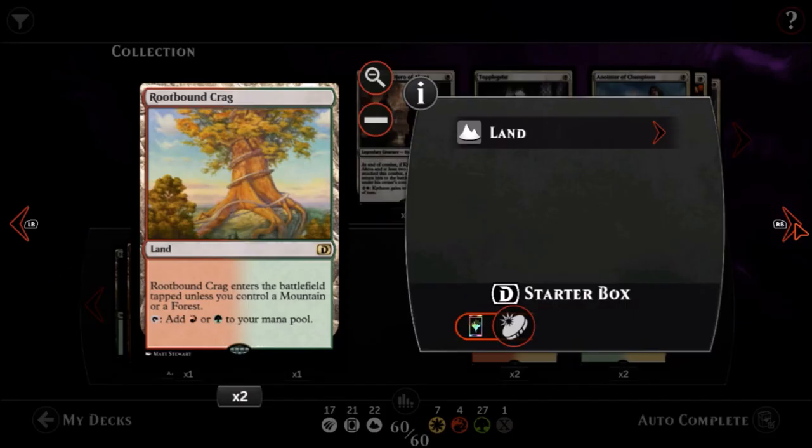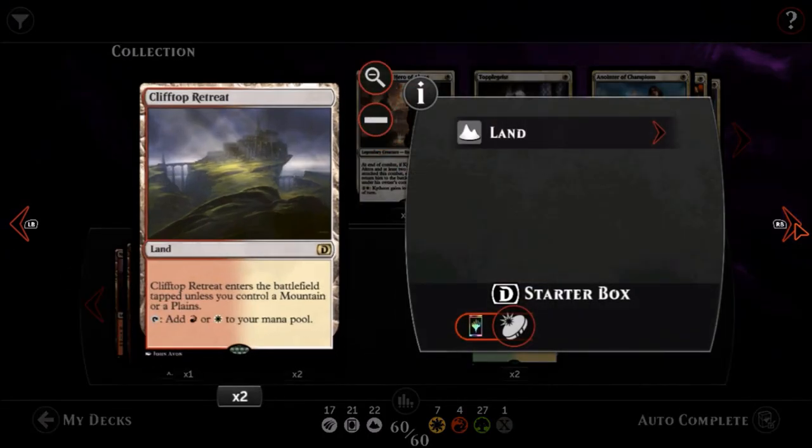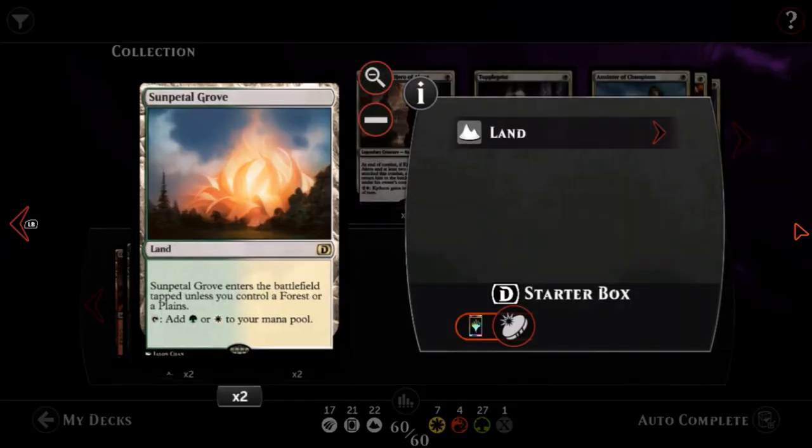For lands we have two plains, two mountains, eight forests, two Needle Spires, a single Cinder Glade, a single Canopy Vista, two Rootbound Crags, two Clifftop Retreats, and two Sunpetal Groves. Okay, without further ado let's see this deck in action.